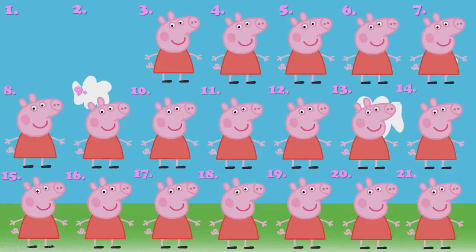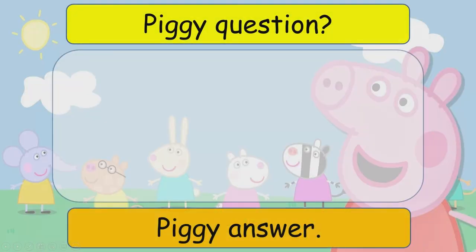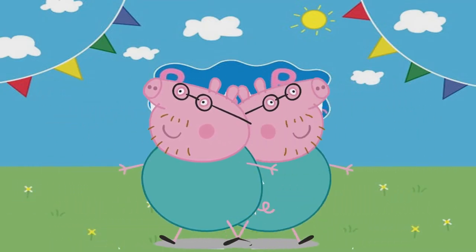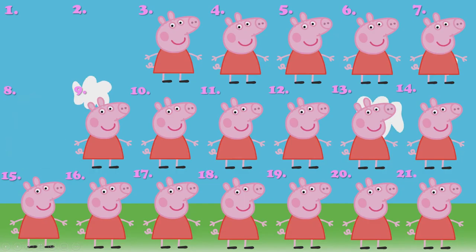Next I'm going to choose number eight: write in your question, picture, and answer, then click on the orange box. This time we've got change points, so students can change points with one of the other teams. Click on the pig in the top right hand corner and that will take you back to the main screen again.